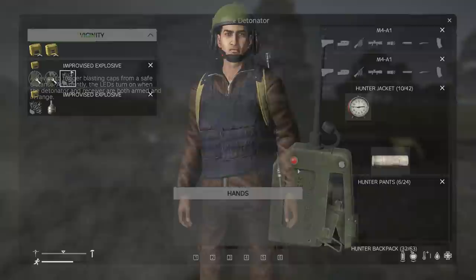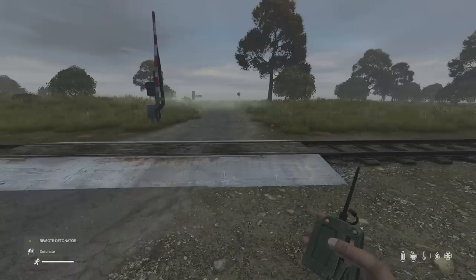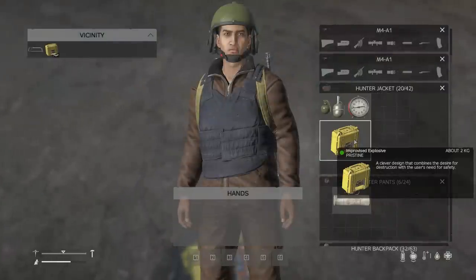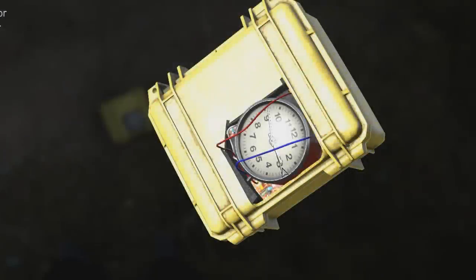This explosive device can then be combined with a detonation unit to remotely detonate at the push of a button, or you can combine it with the alarm clock or the kitchen timer to explode when the alarm triggers. This is an incredible addition to DayZ.